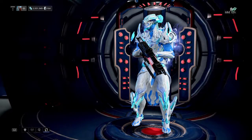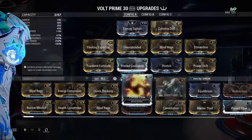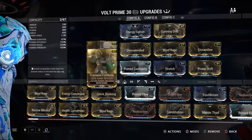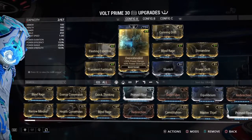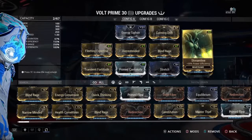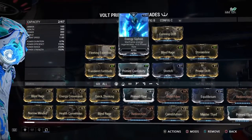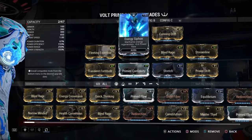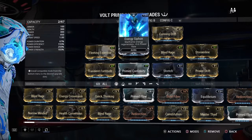So without further ado, let's get into it. This is going to be a four-forma build. It comes with a dash polarity and two checks. We add in another dash, a triangle, another check, and another dash, and we remove the Aura polarity so that way we can throw on any aura we want for whatever we happen to be coming across.